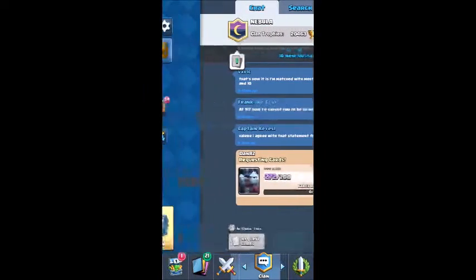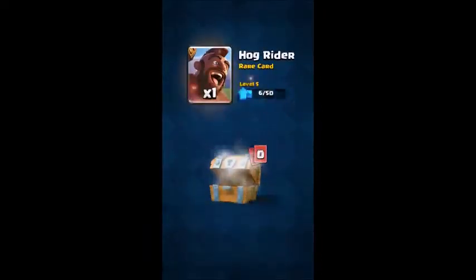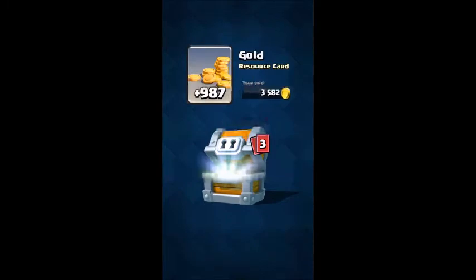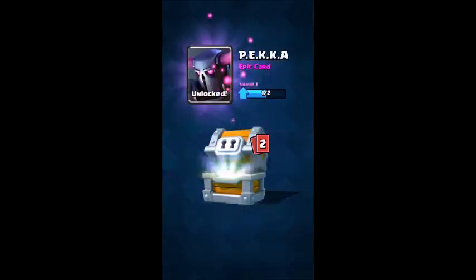Let's open up all these other chests — barbs and a rocket, barbarian hut, minions. And now what I've been waiting for: the giant chest! Giant chest, one thousand gold. Guys, we just got the PEKKA!